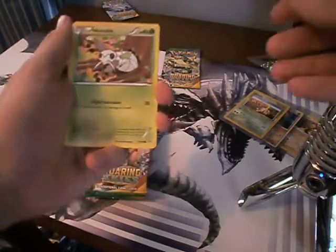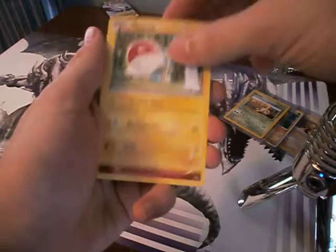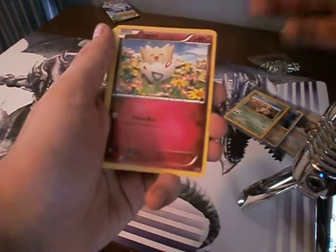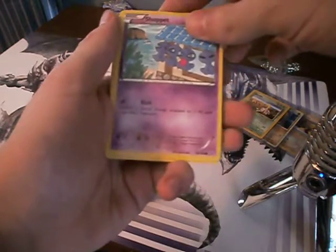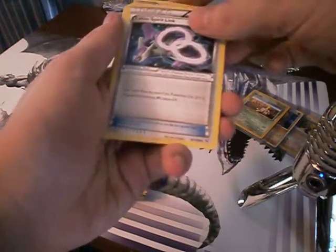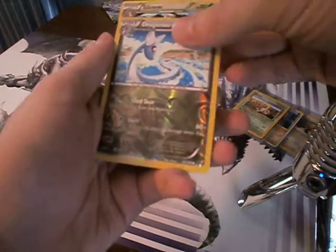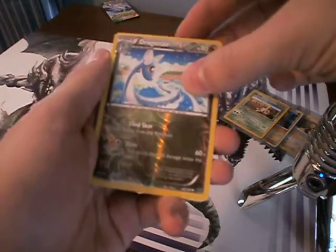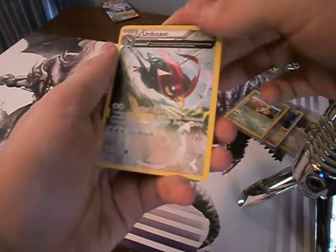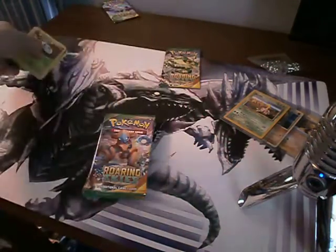Let's see what we got. We got a Ninkada, a Swablu, a Voltorb, a Togepi - how cute - Shuppet, a Dragonair - very cool - Latios Spirit Link, a Silcoon, a shiny reverse holo Dragonair - how cool - and an unpleasant pheasant. He is an unpleasant pheasant. Very cool.